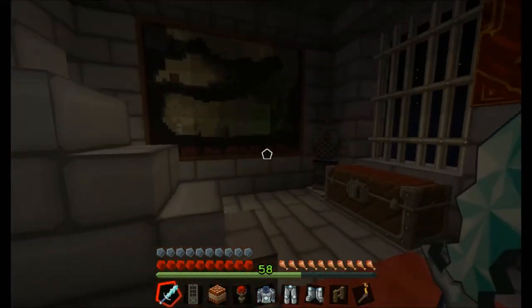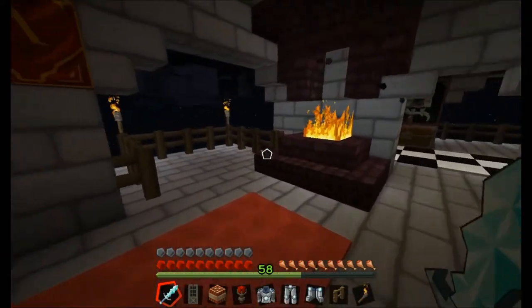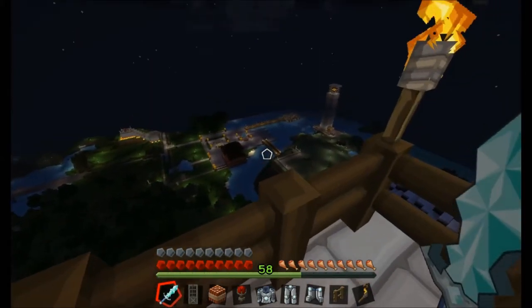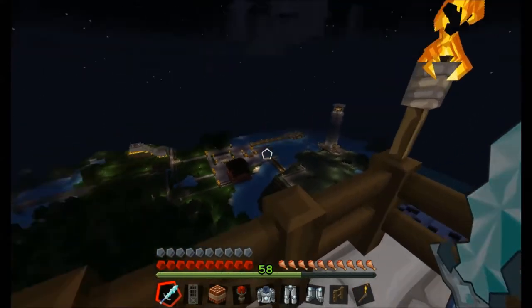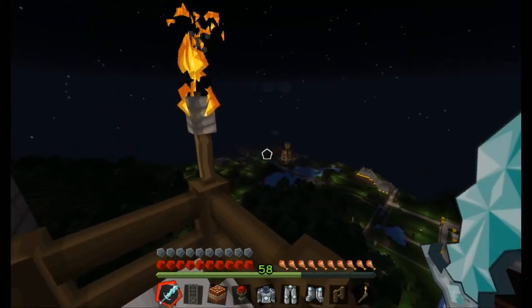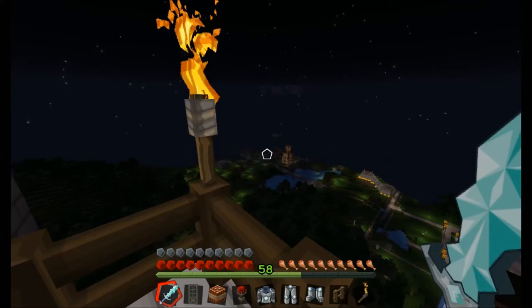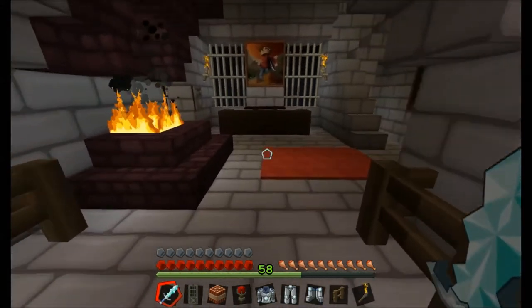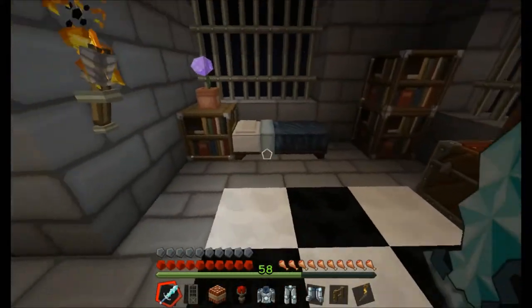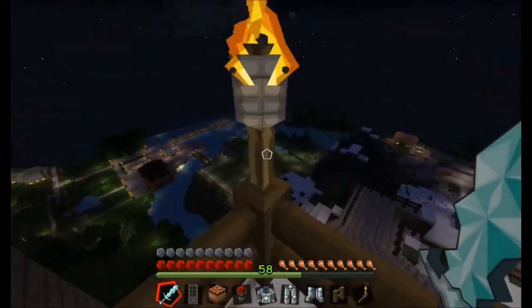Let's continue up to the next floor. Here we have a small, cozy room with a fireplace, some tables, and — wow, look at that view! You can see my underwater castle, the train station, lighthouse, and the main keep where all the main creations are placed. I'll show that in another video in the future. And over here we have the bedroom, looking all good.